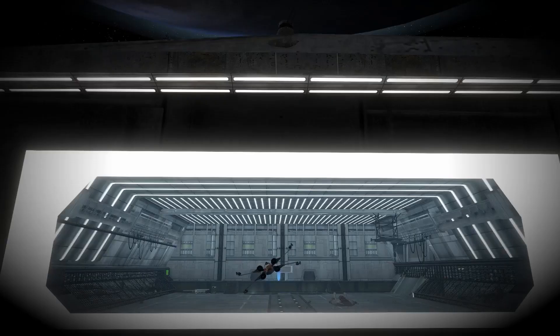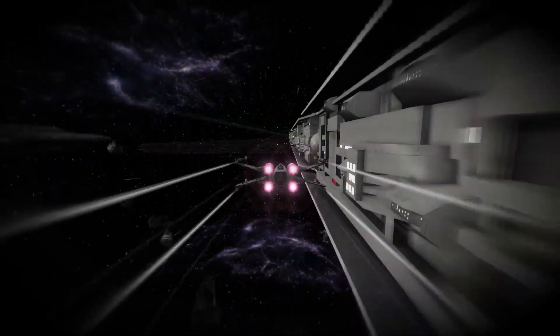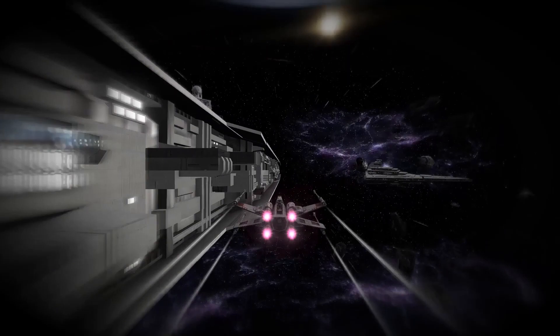Your cruiser is under attack. Jump into any starfighter and launch from the hangar. Use the throttle to accelerate through space, or to slow down as you approach a hangar. Time is of the essence, so all ships are equipped with a boost for a burst of speed.